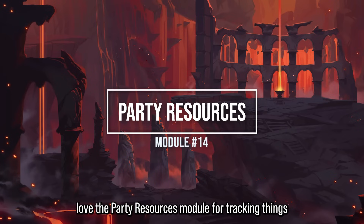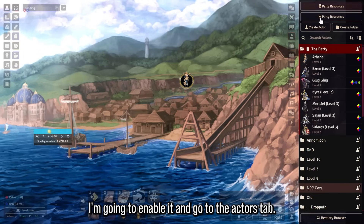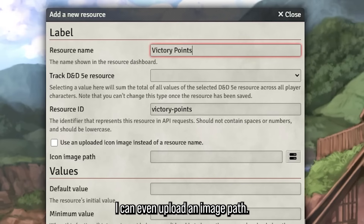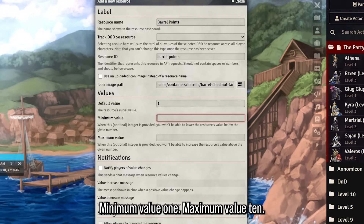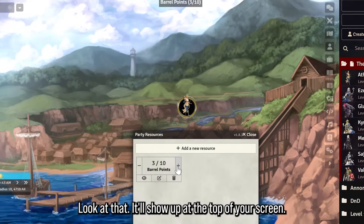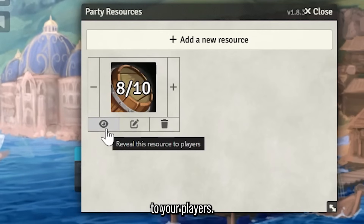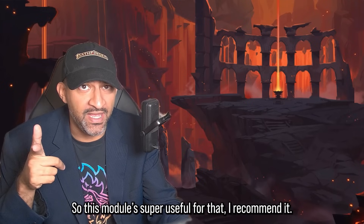Module 14: Party Resources is great for tracking things like victory points or other party resources. You enable it and go to the Actors tab, type in a resource name — for example 'Victory Points' — upload an image, set a default, minimum, and maximum value. It shows up at the top of your screen. You can also reveal or unreveal resources to your players. There's always a point in any game where you need to track something, so this module is super useful.